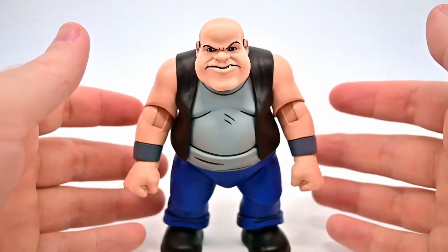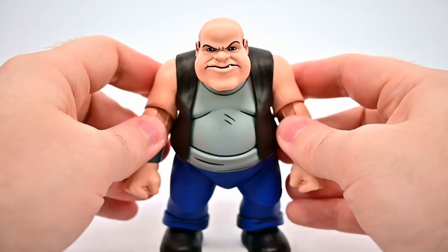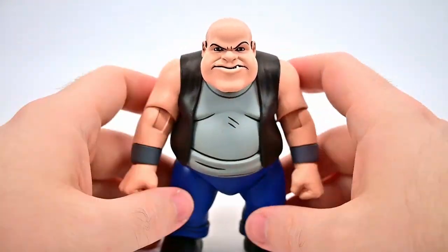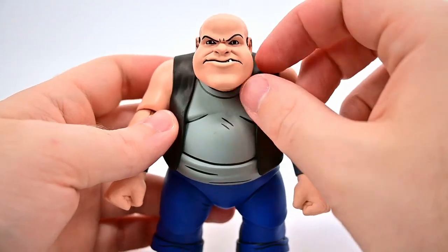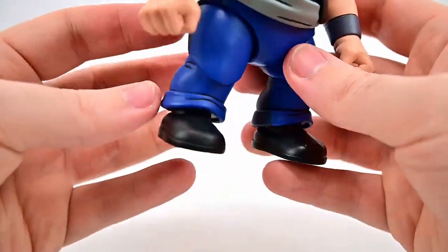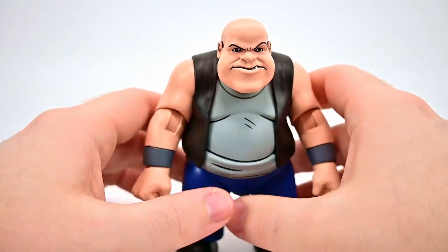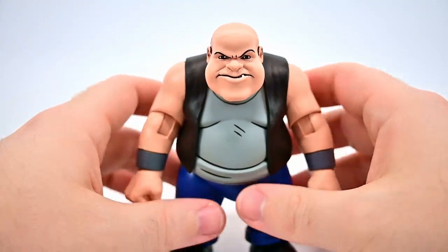Now onto Short Gangster, also nicknamed Dumbo in some media, another gang member who gets mutated into a dog — though looking at his accessories, that label seems questionable. He's a short, stocky, big and fat guy with a bald head and a big fat face. He's got a leather vest over a gray t-shirt, blue jeans, black leather shoes, and bands around his wrists. Very short and thick — it'll be fun seeing him next to the rest of the gang.